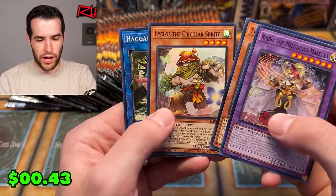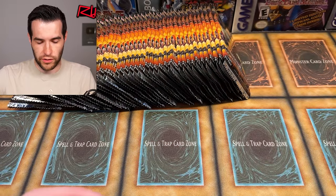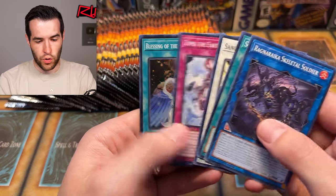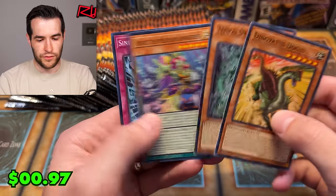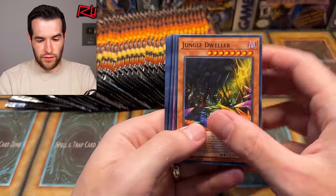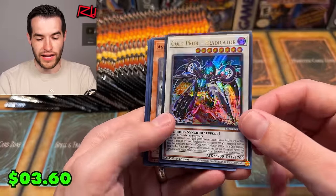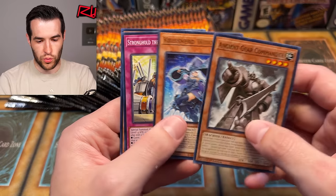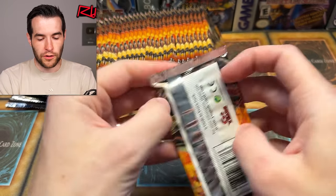We have Tenpai Cyclos, the Circular Sprite, and Haggard Lizardos. I'm trying to look at some comments. Blessing of the Voiceless Voice — the Voiceless Voice came out fairly recently; trying to think of what set it debuted in. We have Refrain, Simultaneous, Gold Pride Eradicator. Our first ultra of the day, one ultra, one secret — Stronghold of the Hidden Fortress. A lot of cool stuff in here so far, not a lot of Lightsworn stuff from what I've seen.